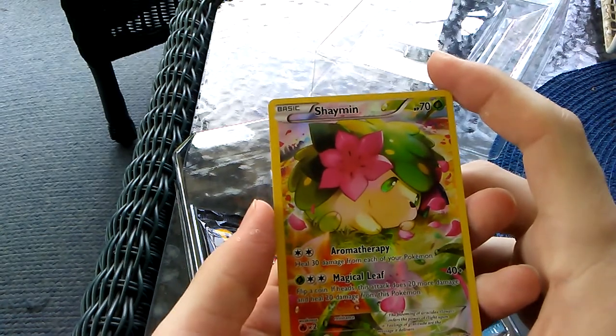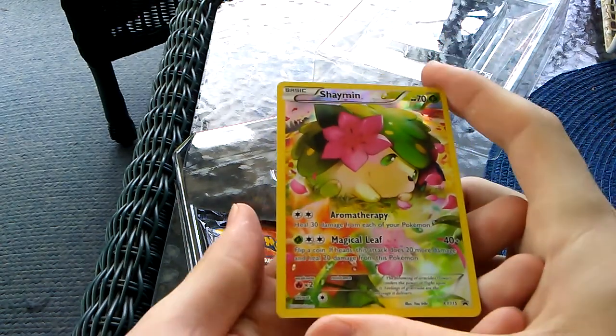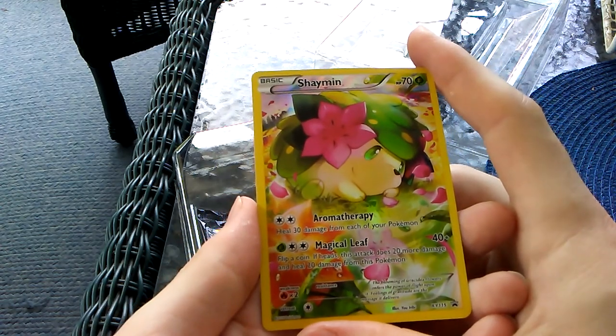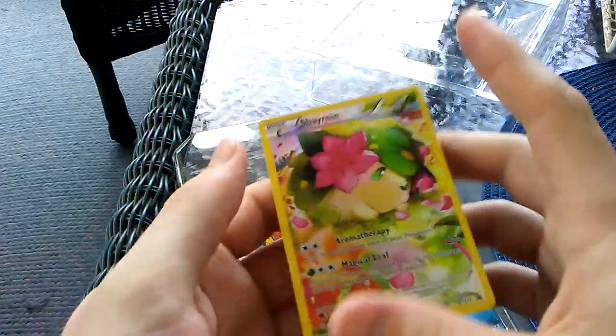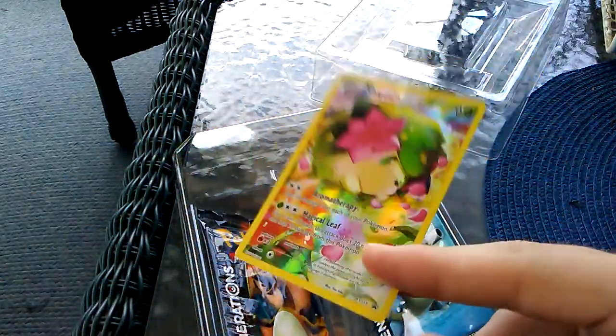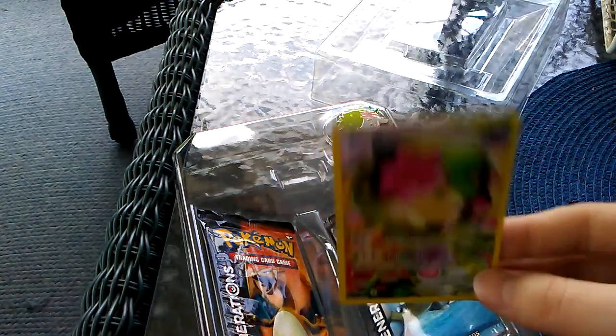Shaymin, 70 HP. Aromatherapy - heal 30 damage from each of your Pokemon. And Magical Leaf - flip a coin, if heads this attack does 20 more damage and heal 20 damage from this Pokemon. But it costs 3 energy, so I'm not sure how much use this will be. But at the same time, it's cool looking with some nice colors.